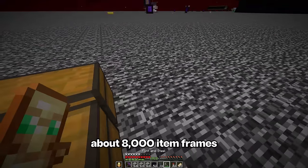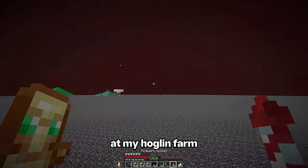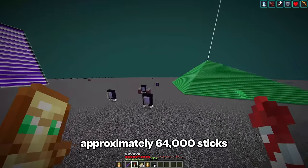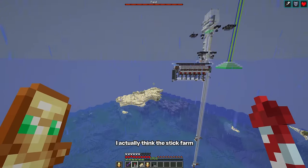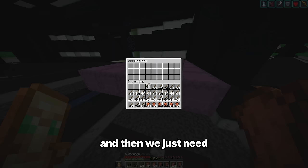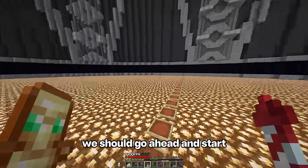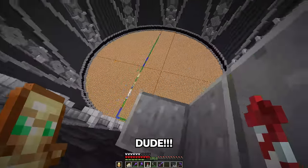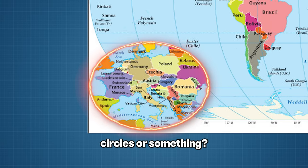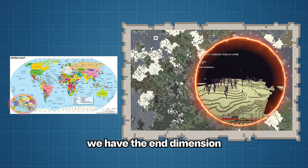To do this, we're actually going to need about 8,000 item frames. Every time I had the chance, I would AFK at my hoglin farm for leather — yeah, that's probably enough leather. Now the other ingredient in item frames are sticks — approximately 64,000 sticks. The stick farm actually has a whole bunch of sticks, so I just keep lucking out with all these farms. Then we just need to craft the item frames and start placing them on the entire floor. I just had an ingenious idea: you know how world maps have those little mini inset circles? What if in the middle of this map we do that same thing, and inside of it we have the end dimension. I am 100% doing this.